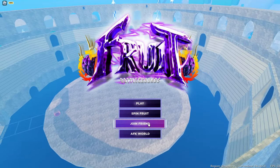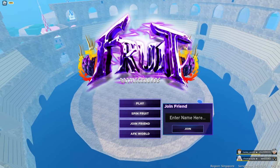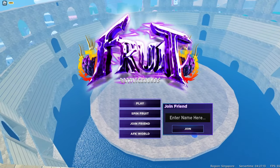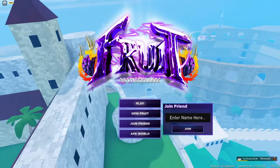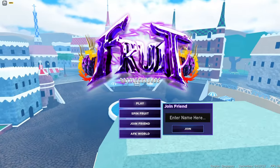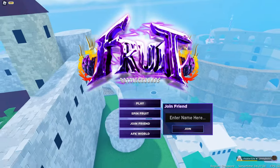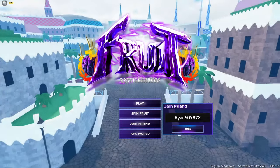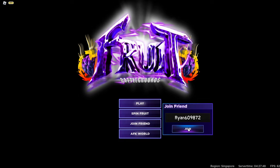Now all you guys can do is just go ahead and go to join a friend right here, and basically add anyone that you like. Just basically type in any friend's name. Let me open up my Roblox thing and type in a friend's name. Basically go ahead and go over to any friend's name and put it in. I'm just gonna take Ryan's name right over here. Close this, go ahead and go over to join a friend, put the name in. He doesn't have to be in the Fruit Battlegrounds game — all you guys can do is just choose a random name. Click on join.